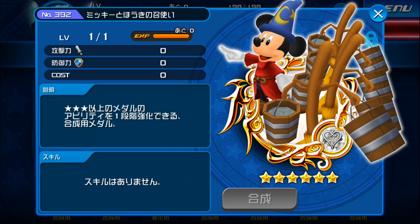Hey everybody, El here playing Kingdom Hearts Unchained Key. Today's video is a special episode featuring the most powerful and controversial thing in this game, and that is of course Mickey and Brooms, or M&B for short.